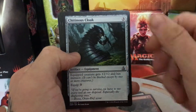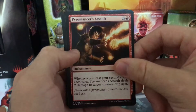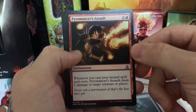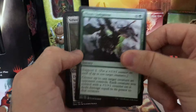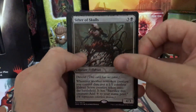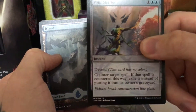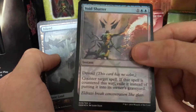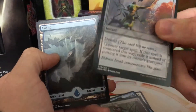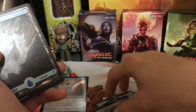Boulder Salvo. Chitinus Cloak. Pyromancer's Assault — whenever you cast your second spell each turn, Pyromancer's Assault deals 2 damage to any creature or player. Good burn card. Nissa's Judgment. Shifter of Skulls. Void Shatter. I almost thought — is it hollow? Oh yeah, it is hollow. It's actually just really, really hard to tell. It's all foil, but it's just really hard to tell with the lighting.